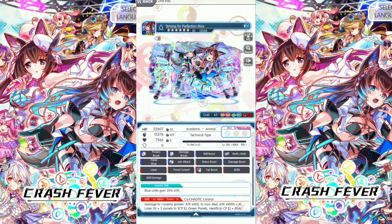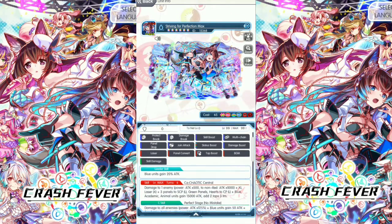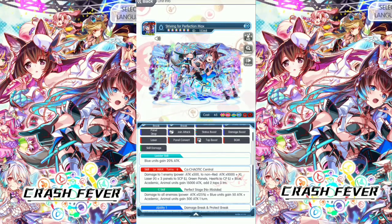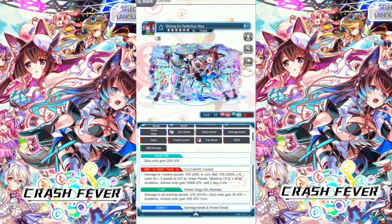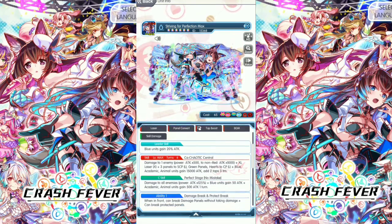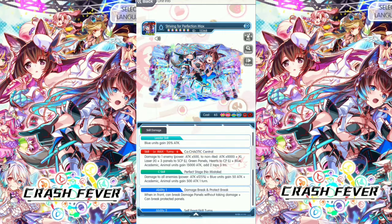We have a leader skill for blue units: 20% attack. The CA skill is CHAOTIC Central, turn 6 skill. Damage to 1 enemy, power attack times 500. To non-Red, attack times 1,000. XL Laser cross, 3 panels to SCP large, green panels and hearts to CP large. Blue academic animal units gain 15,000 attack, add 2 tap 3 turns. This skill is very high damage to non-Red, and blue academic animal units gain that 15,000 attack.